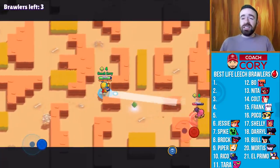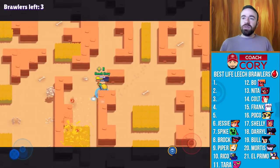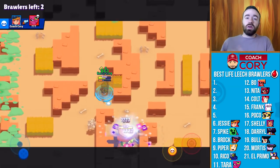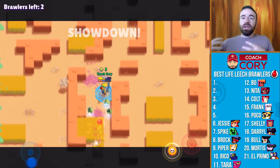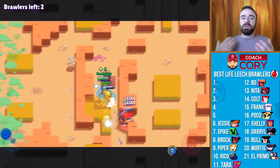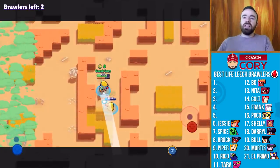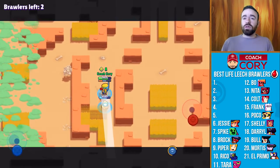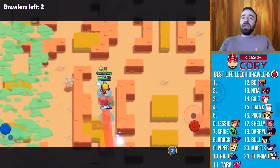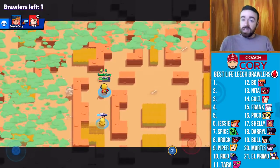At 6 it's going to be Jessie. Jessie is definitely really solid in Life Leech — she's a strong brawler in general since her recent buffs. You get any sort of hit and you get that bounce shot, which is really important. Getting that turret up is really important because you can keep it up with her star power, and it's really hard to deal with — it puts pressure on enemies, something they have to deal with. You can even hide behind it while it deals damage. Jessie is also really good at bouncing shots off boxes and getting easy hits.